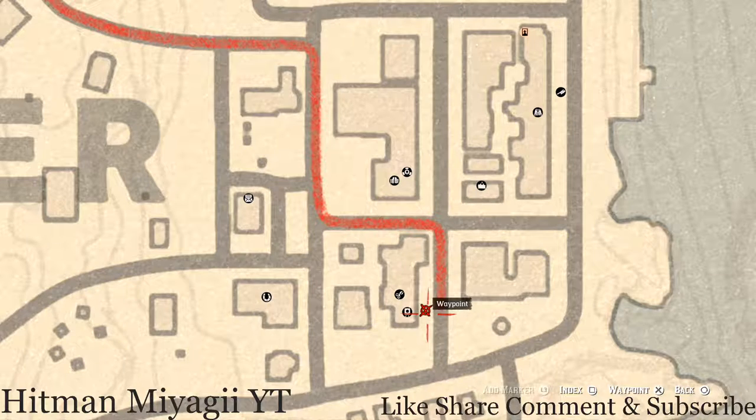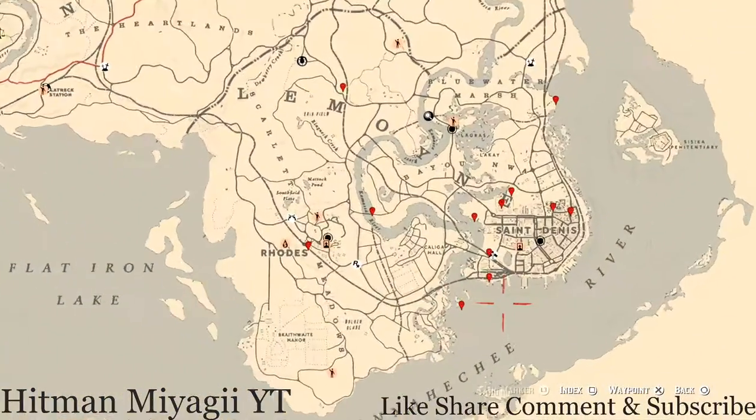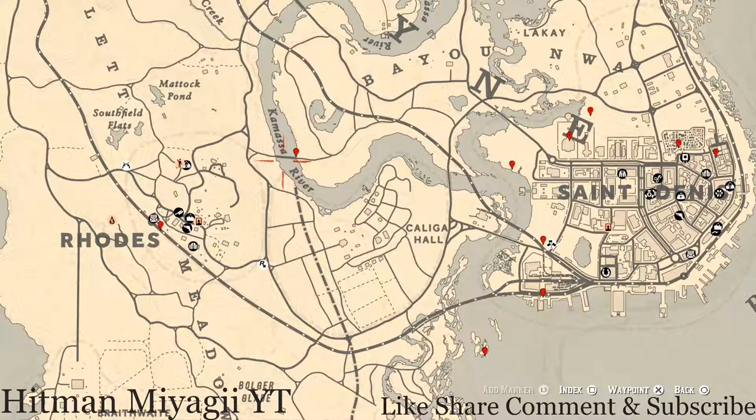Let's go over to the Lemoy area of the map. The cycles for today, Friday September 17th, are: family heirloom cycle 6, all luxury cycle 5, coin cycle 5, arrowhead cycle 6, wildflower cycle 6, antique alcohol bottle cycle 4, all tarot card cycle 5, bird eggs cycle 4, and fossils cycle 4.